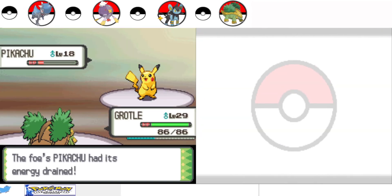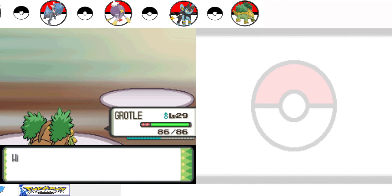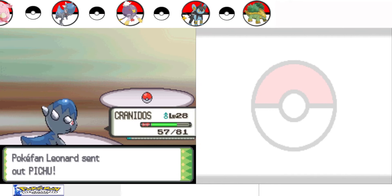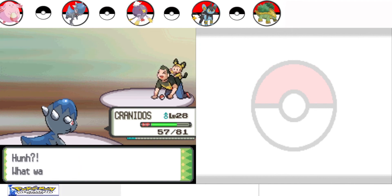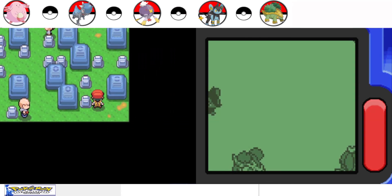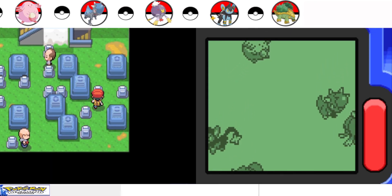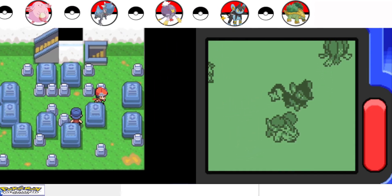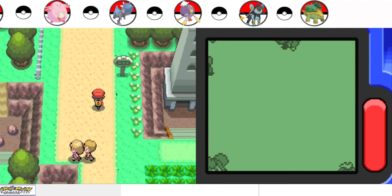I want to use Mega Drain. Oh, this is a strong Pikachu. Pikachu is a mouse actually, it doesn't even look like one. In Japanese, 'Chuu' means the sound a mouse makes, and 'Pika' means flash. So Pikachu means Thunder Mouse.